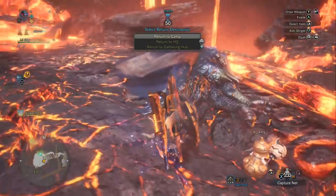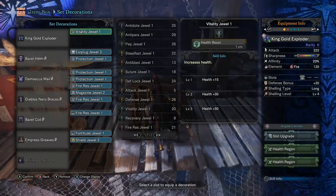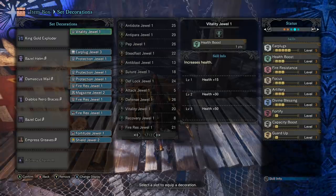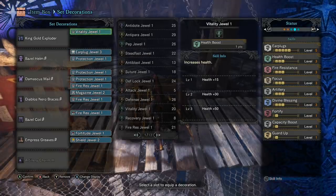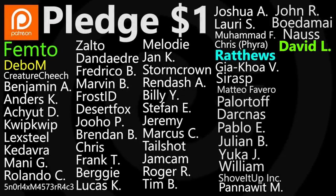She's down! Let's look at the build. King Gold Exploder — augments are double health regen and a slot upgrade giving a small decoration slot. Skills: Earplugs level 5 from the Bazelgeuse helmet and coil; Health Boost from the Empress Greaves and one vitality decoration; Fire Resistance; Focus from the Damascus Mail and Diablos Nero Braces; Artillery charm. Divine Blessing, Fortify, Capacity Boost, and Guard Up are all decorations. Capacity Boost gives you four shells instead of three — highly recommended but not required.